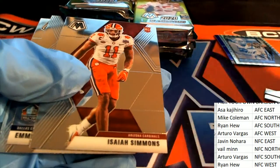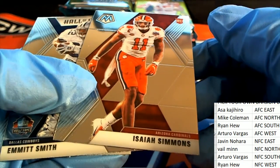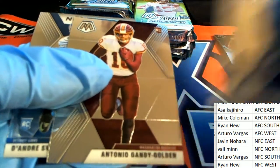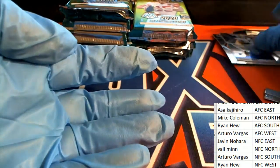Nice McCaffrey, man. That's Isaiah Simmons, rookie for Arizona. And good stuff happening right here — Swift has been playing really well for the Lions.